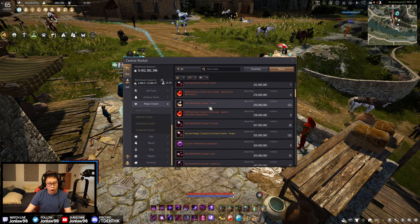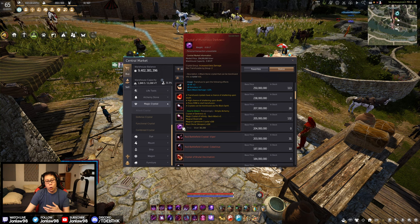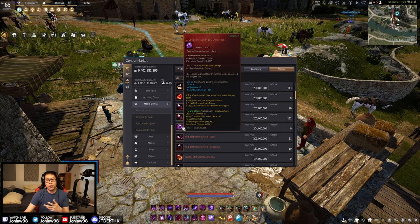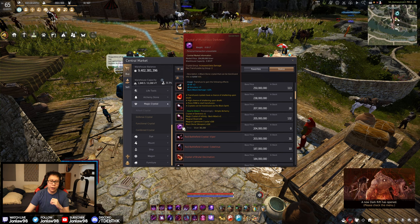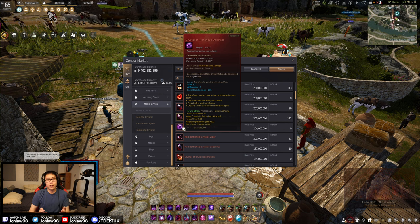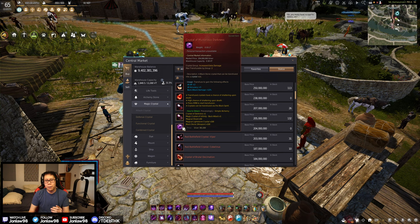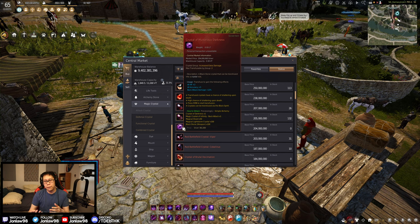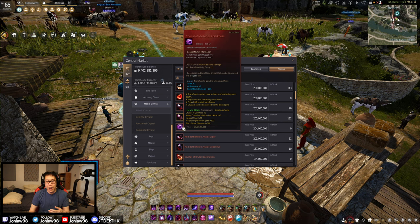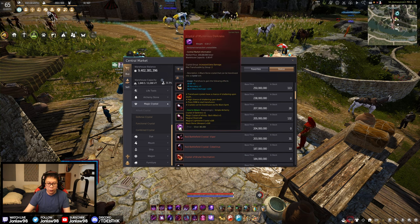The two new offensive crystals are: first, the Crystal of Mysterious Darkness, which is mostly for back attack damage. I see a lot of people doing the boss rush or boss blitz with a lot of back attack damage stacked. It's situational — some bosses are stationary, some are more mobile. For classes that do a lot of back attacks, it's better, but overall critical damage is more valuable than this specific back attack one.